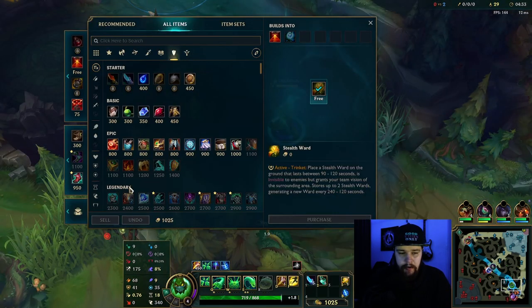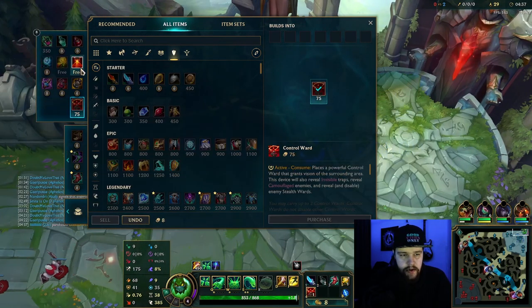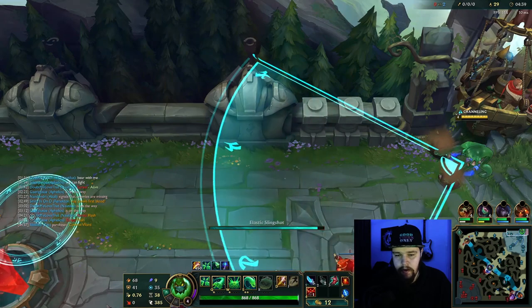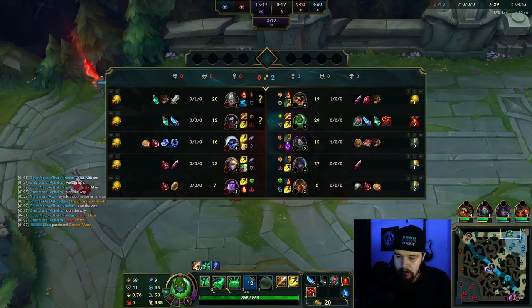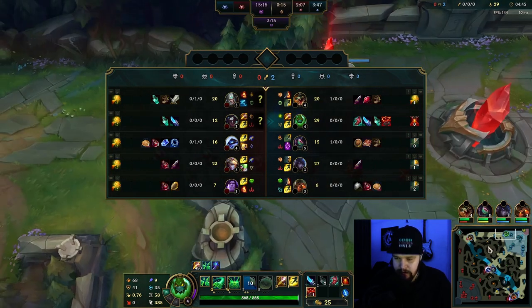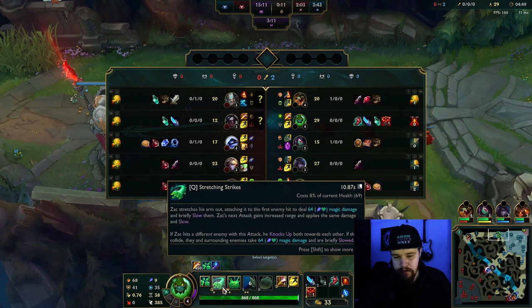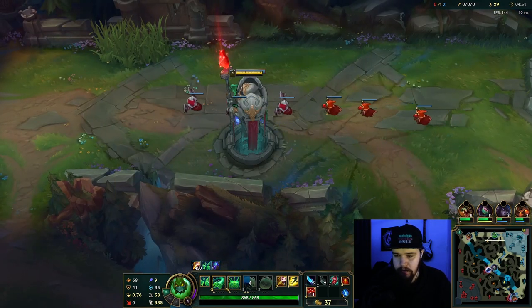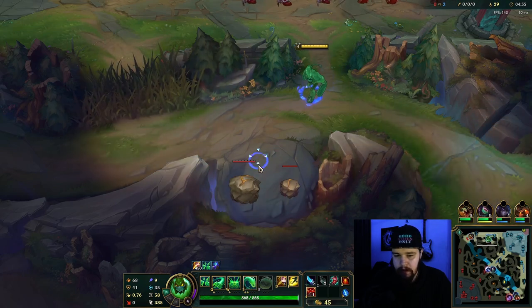I don't have enough for my Bami so I'm just going to get the CDR boots. If I had enough for Bami in one go I'd probably purchase that, since extra damage and extra clear speed — but since I don't, having health crystals doesn't really do anything. I'd rather have more movement speed to move through my jungle faster. CDR is the thing gatekeeping Zac the most when it comes to clear speed.